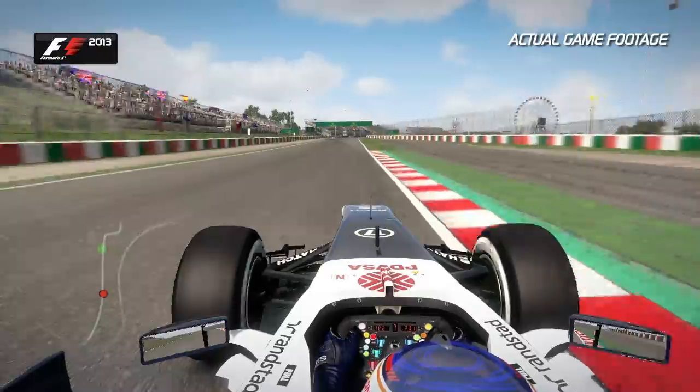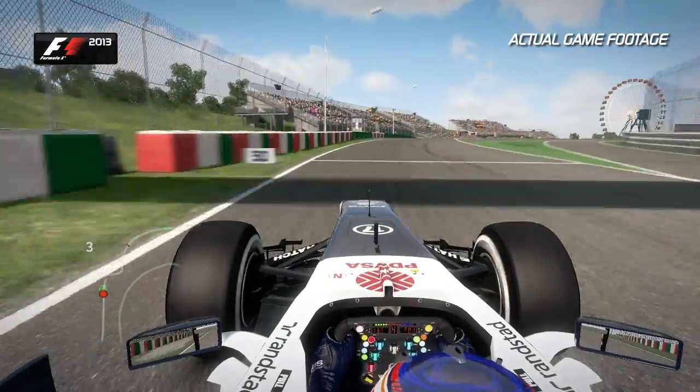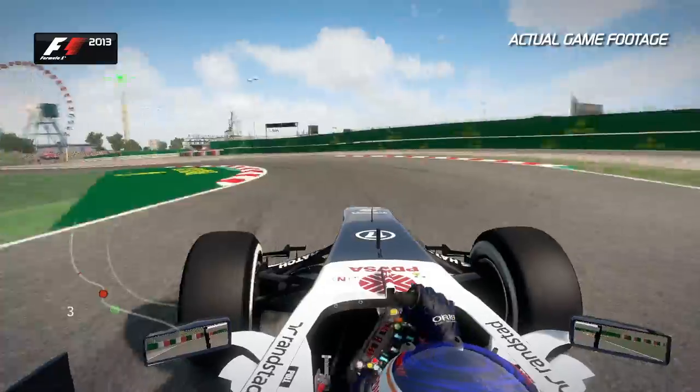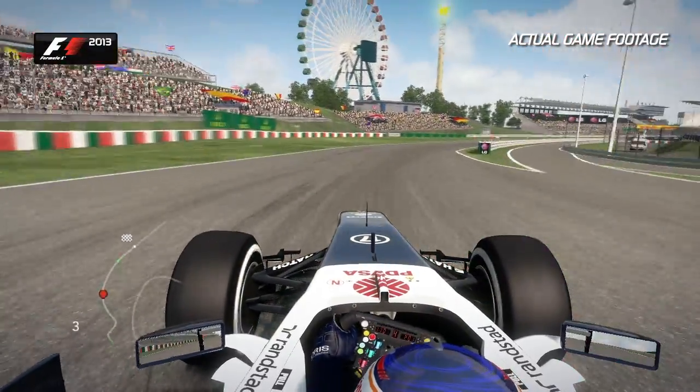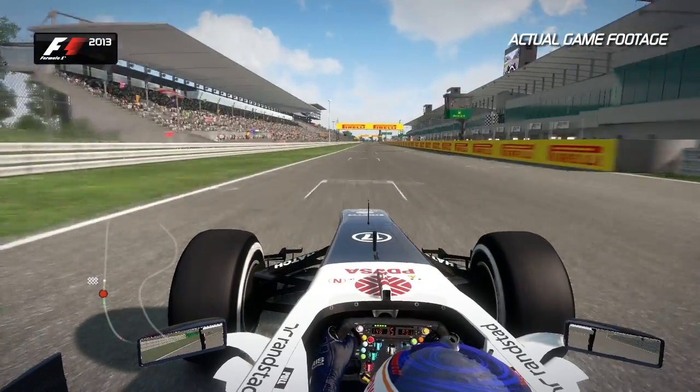This is an overtaking opportunity as well come Sunday. But slow it all back down into second gear. Flick the car right and then left over the kerb on the left-hand side. And feed the car out using all of the track available around the outside of the circuit. And that's a lap of Suzuka.